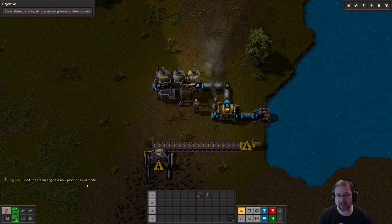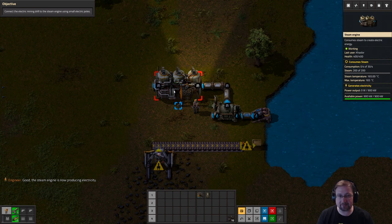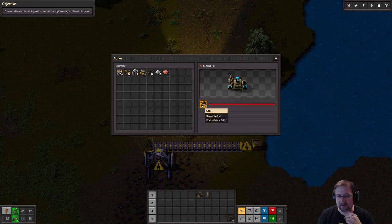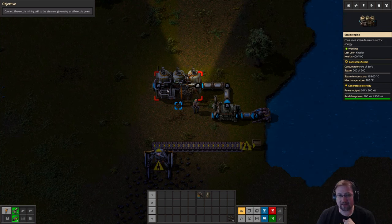So how this is working: the steam engine is now producing electricity. The pump pushes water to the boiler, the boiler burns fuel to generate steam, the steam pushes turbines in the steam engine, and the steam engine generates electricity. Now notice the steam engine has stopped - it's not because the boiler ran out of resources. It's stopped because we're not consuming the electricity. Steam engines are smart: they only consume the steam they need to generate the output that the factory needs. As the factory grows, the steam engines will work harder until they reach their maximum capacity. The power output shows what it's currently outputting versus its maximum of 900 kilowatts.